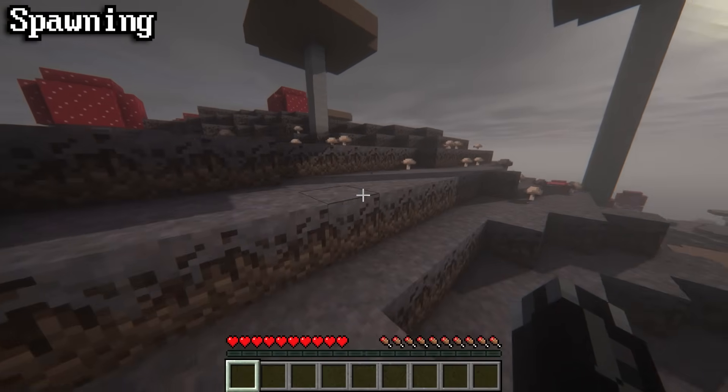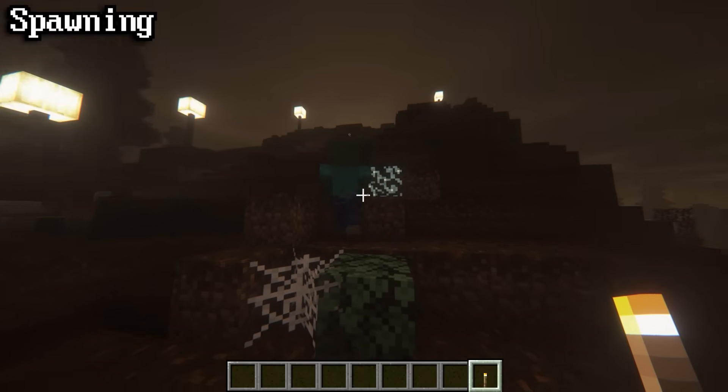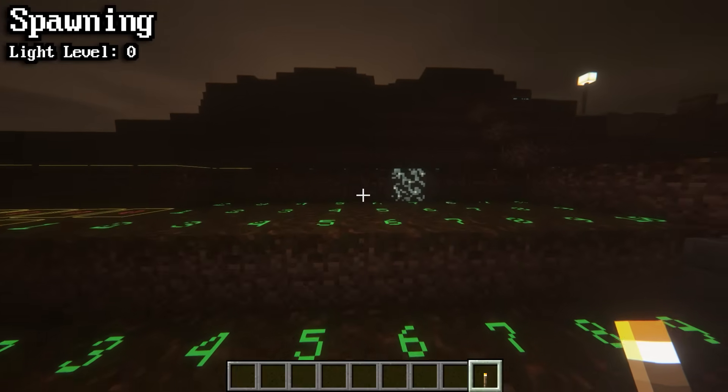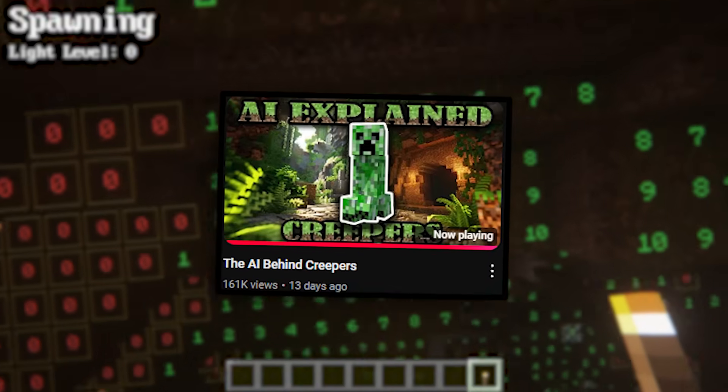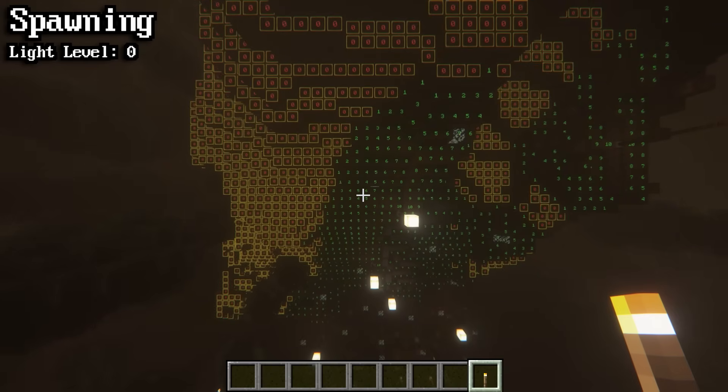Zombies can spawn anywhere in the overworld other than in mushroom fields or the deep dark. Zombies will only spawn on blocks with a light level of 0. Essentially all you need to know is that zombies will spawn in areas where there isn't any nearby light.